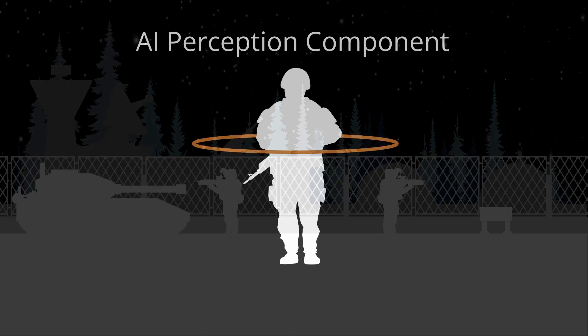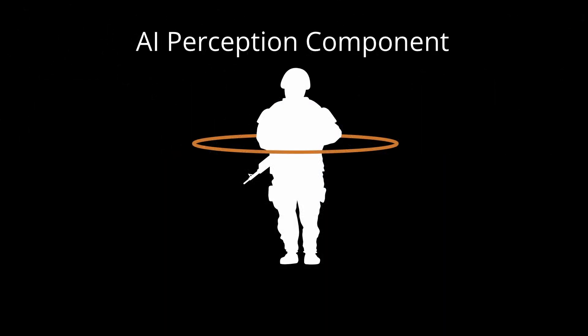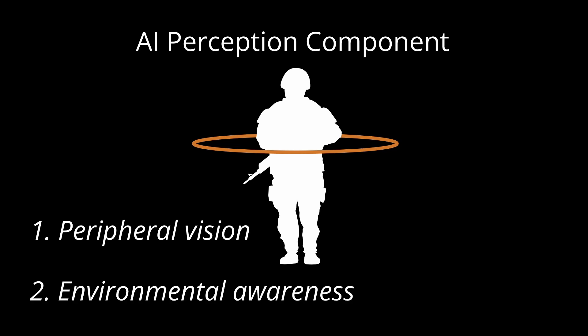Within minutes, the base lockdown protocol executed, changing patrol patterns and alert states for all NPCs. The perception component simulates the senses of NPCs, namely sight and hearing. In our example, Sam's perception component features peripheral vision detection that triggers state changes, and environmental awareness that can be affected by player actions.